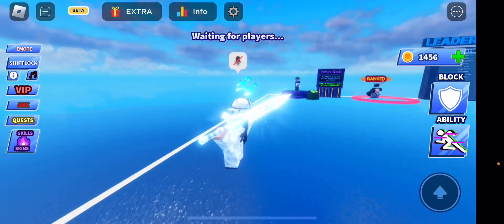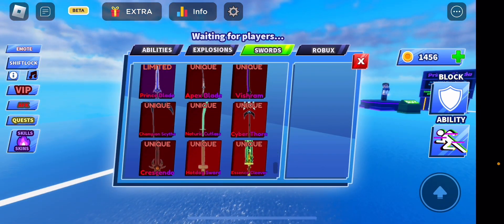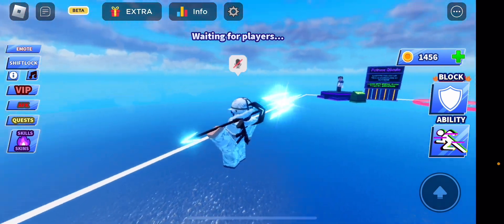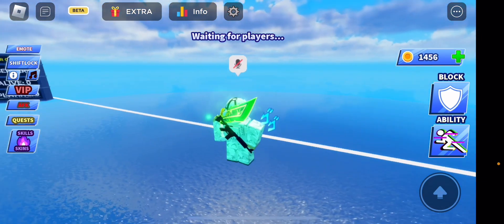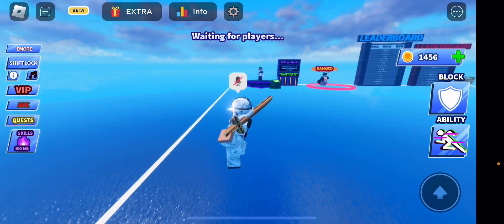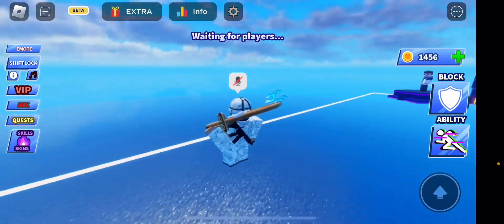Then you want to get emote one, and then you want to get your sword that you want. My Cyberthrone will work for this and you will get the same effect. Here's it with the Essence Cleaver, and here it is with the hot dog sword. I just love how cursed this is.